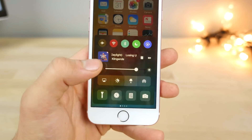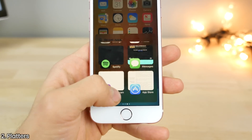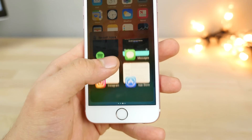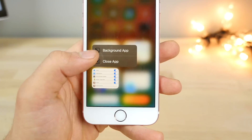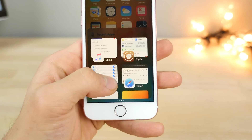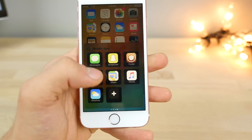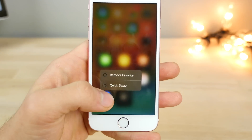Another control center tweak that is part of this whole circle is Platters. Platters basically takes your recent applications from your multitasking pane and puts them in the control center, so you can see what you have open and quickly go through them. You can also 3D touch on them to close the app or make it run in the background. On the other page you can set favorite apps — click on another app and it sets it in there, and 3D touch to remove it.